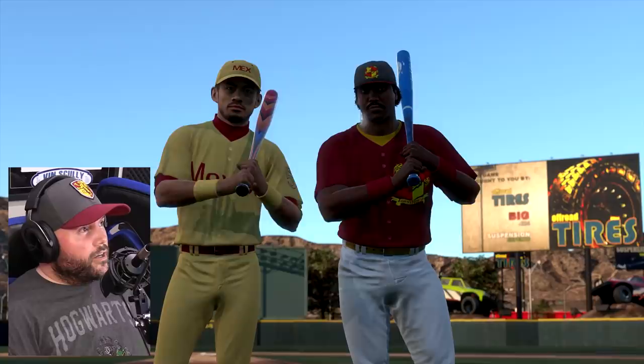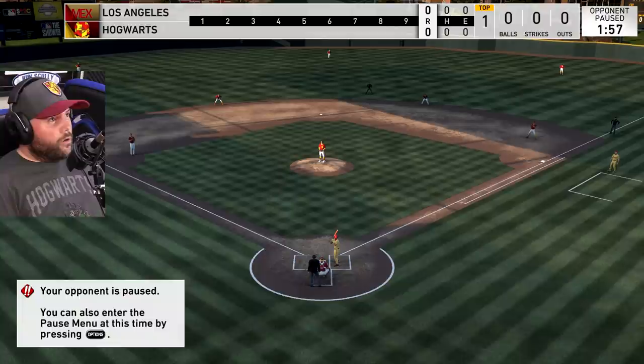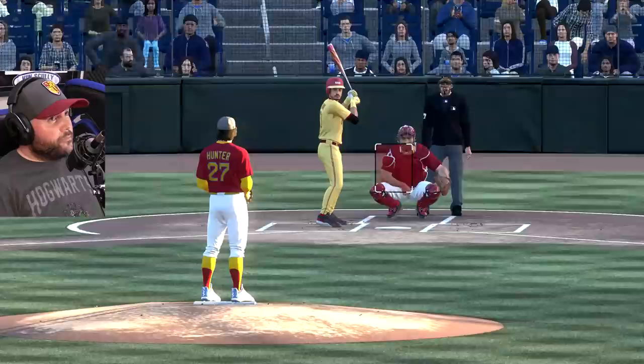They've got Ichiro, but I've got Tony Gwynn, who had a couple big hits in the last game, hitting 300 — his Ichiro. We've got to try to get him out and win this game. If I win this game, I'll have my new highest rating ever.